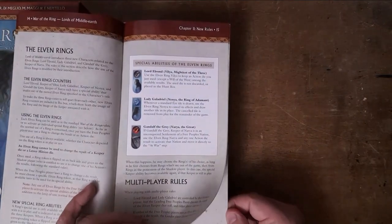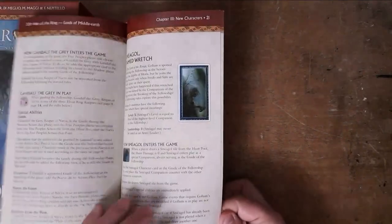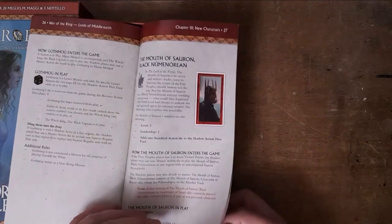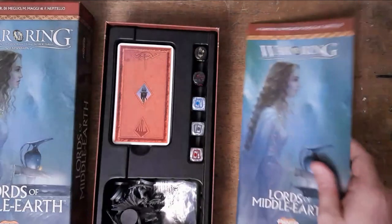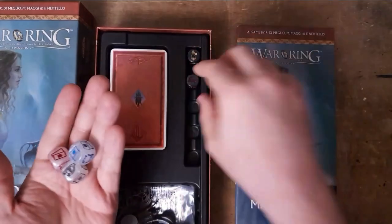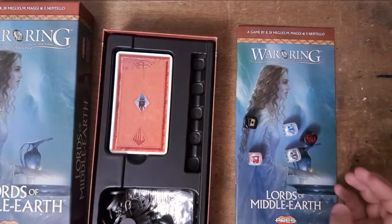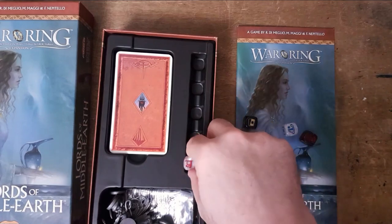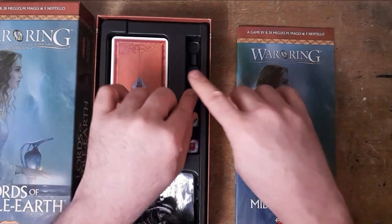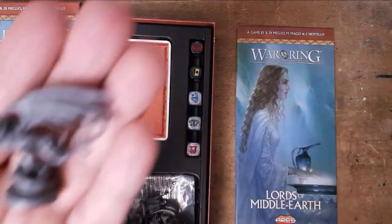With this expansion the Elven Rings have much more of an impact compared to the main game. Importantly, this introduces the Balrog, which is terribly exciting. Let's look at the dice first as an interesting bit — so these are the action dice, good guy dice and evil guy dice that you roll for results. The dice came in a bag and what I liked about this set is that once you've opened them it gives you a little slot to store your five dice, which is amazing.